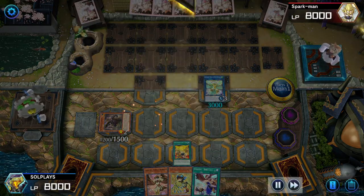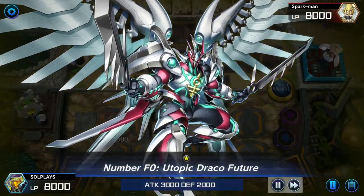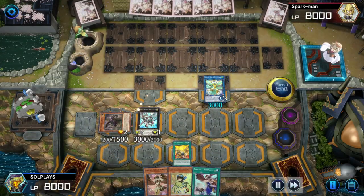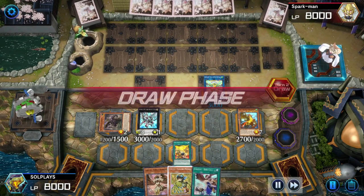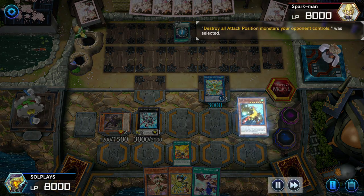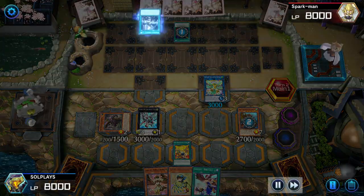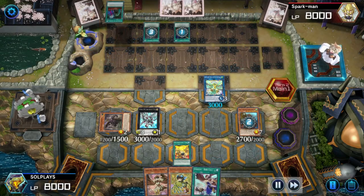A while back I had this duel against Sparkman where me and him were going back and forth — and when I say back and forth, I mean the duel lasted one turn. The reason why it lasted one turn, I don't feel like it's because I did anything crazy. I think this man just stacked too many staples in his deck. We have this concept where if your deck has a small engine, you fill it with staples and disruptors. He had a lightning storm, then followed that up with forbidden drop to discard the ash blossom — that's three staples in his opening hand.